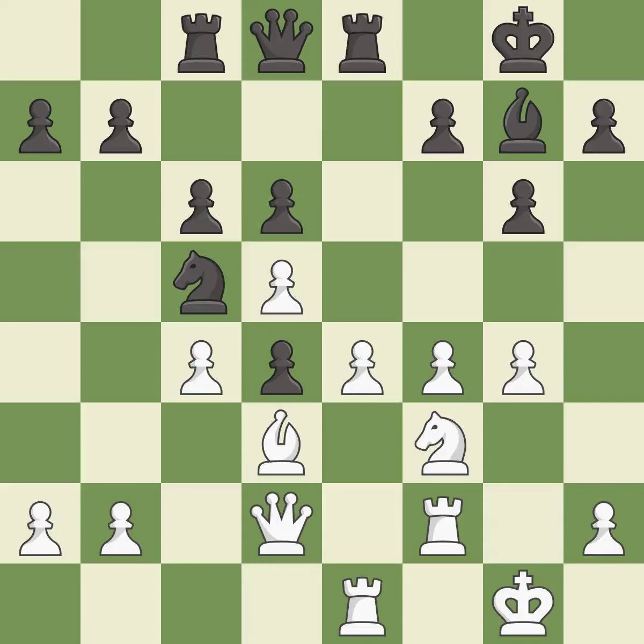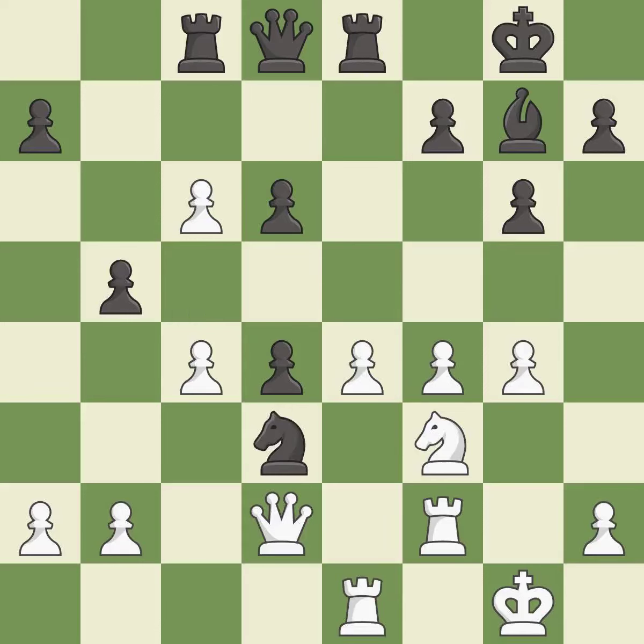That's an unfortunate error — it is a mistake. This threatens to win material; it is best. This makes a passed pawn, meaning no opposing pawn can challenge it on its way to promotion. This stops the opponent from being able to win material; it is best. This misses a much better move — it is a mistake.